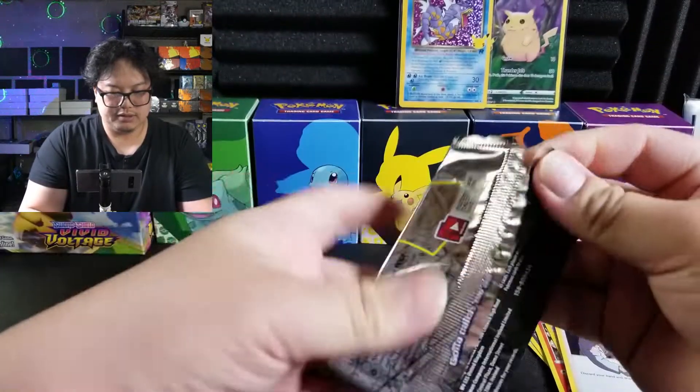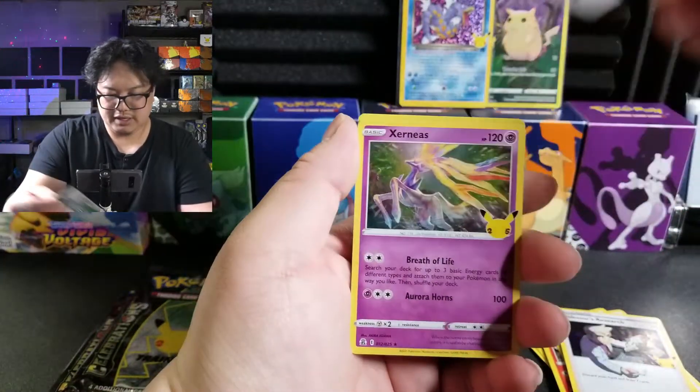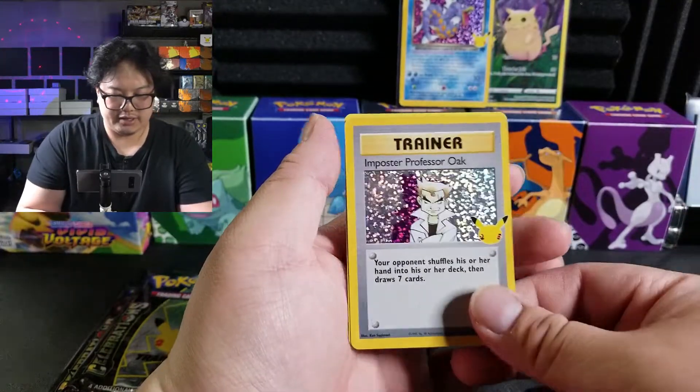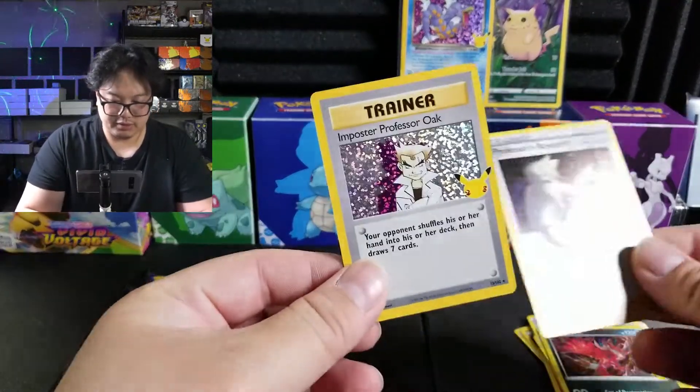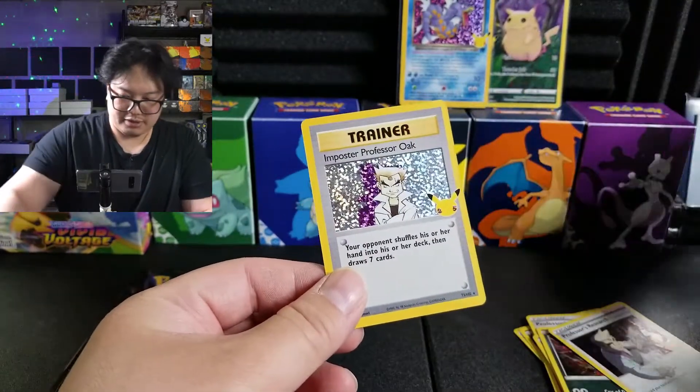Let's go — another four cards. Shaymin — it doesn't Shaymin you. Yveltal — oh man, nice. Imposter Professor Oak and a Professor's Research. Nice, I'm a doctor today.